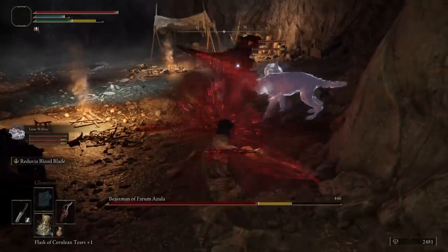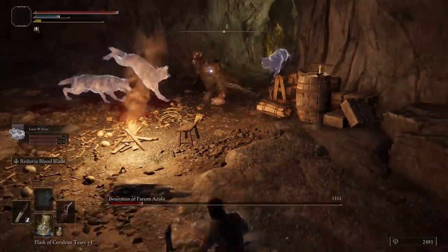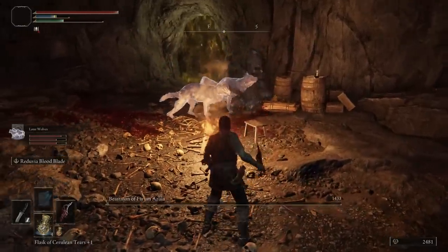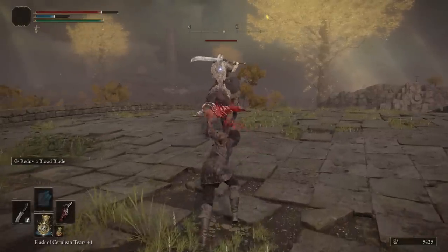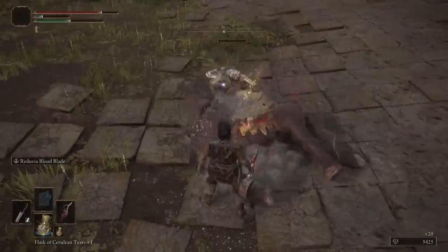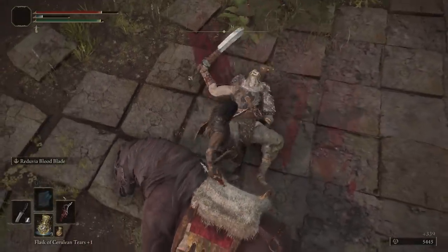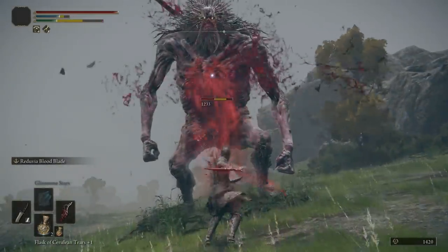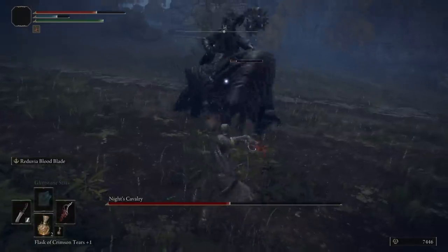Hey, my name is Majorslack and welcome to Majorslack Videos, your first stop for titillating tactical Elden Ring gameplay. Today I'm going to show you how to put together a kick-ass Frost Bleed build in under 1 hour from the start of a brand new game — 50 minutes to be exact. That's right, 50 minutes and you'll be doing stuff like this.